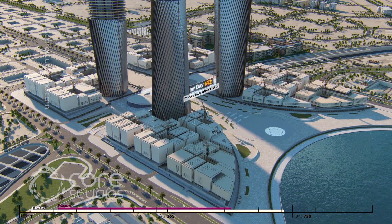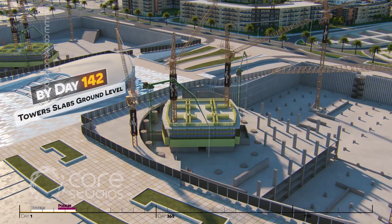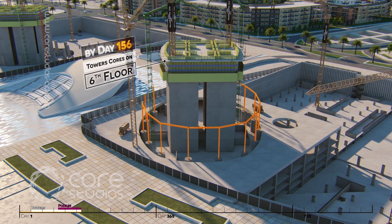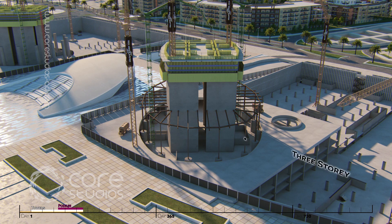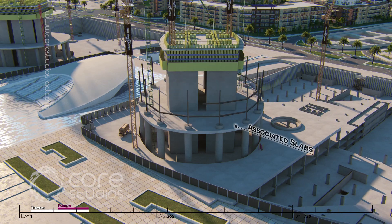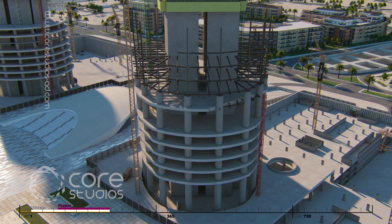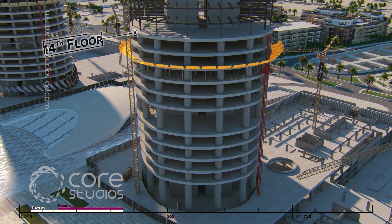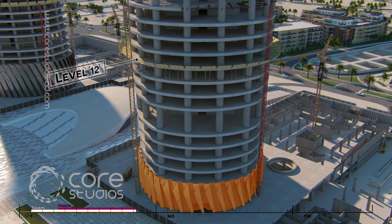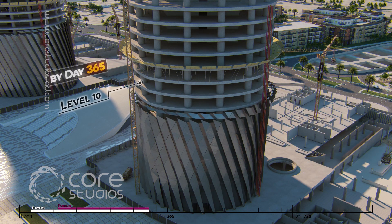By day 142, the tower's slabs will reach the ground level and the tower's cores shall be on the sixth floor by day 156. Three levels of steel structure shall be erected and their associated slabs will be cast. While the core will keep rising, the steel structure will keep following it with a gap of three floors. Once the structure has reached the 14th floor, a protection platform will be installed at level 12 to enable the commencement of the facade up to level 10, which will be completed by day 365 and achieve the milestone.